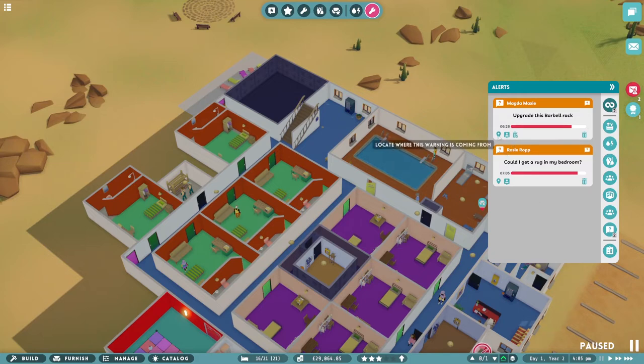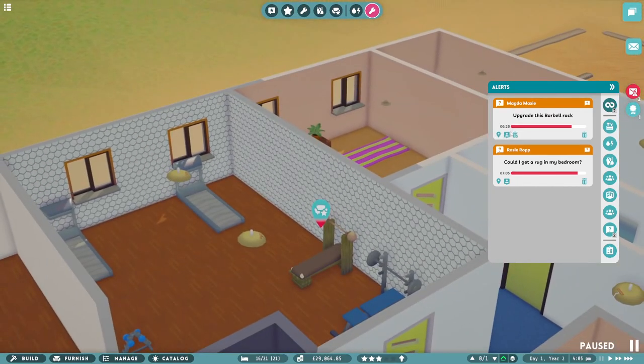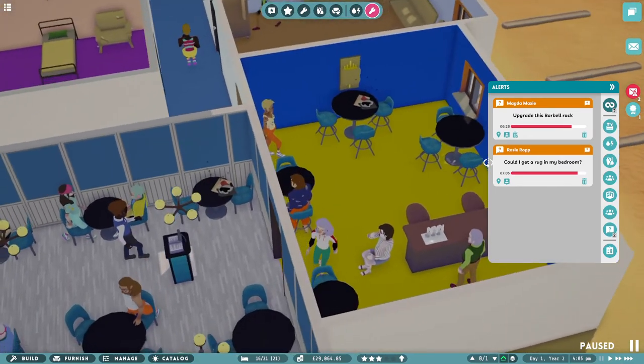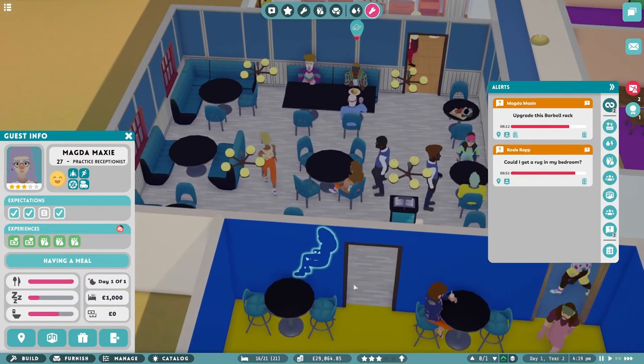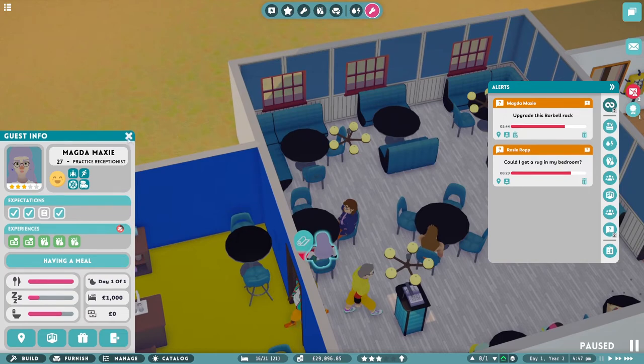Fussy, fussy, fussy. So who is that that wants that done? Magda. Who? Okay, who are you? That is you. You're a practice receptionist and you want the barbell. Okay, we can do that. Want to have a drink at the bar — okay, we've gone for a meal instead. But hey-ho, what the heck.